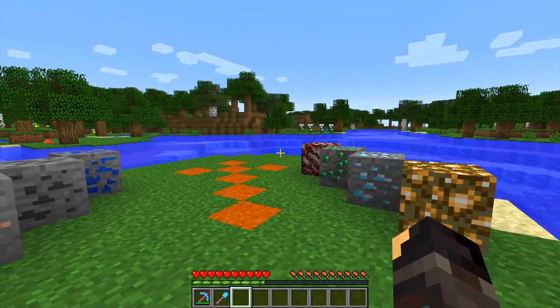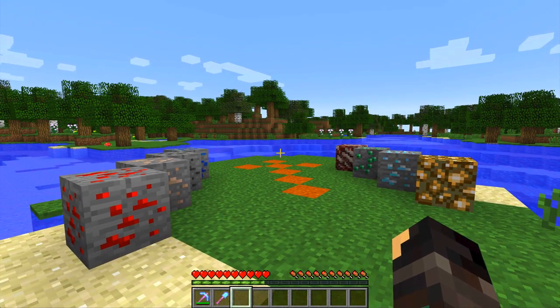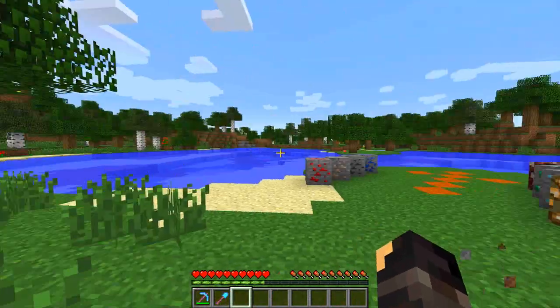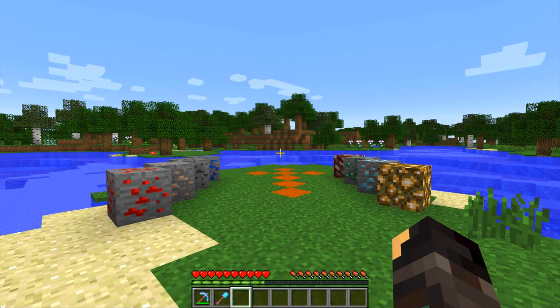Yes, you heard me correctly — you can smell ores. The benefit of this is you can now trace down ores much easier. In the case of things like coal, iron, and redstone, they're not too hard to find. However, where this mod really comes into its own is for things like diamonds and emeralds, which are a little bit more tricky to find. Now you can smell them out, get more beacons up, do more villager trading, and all that jazz.